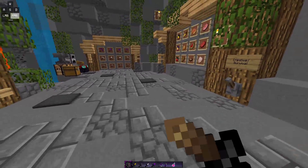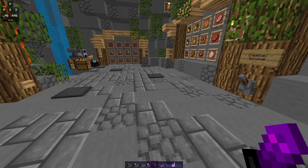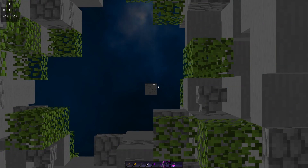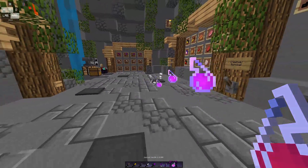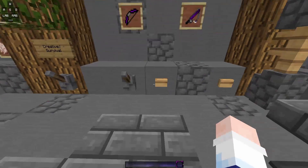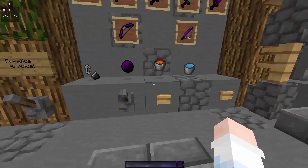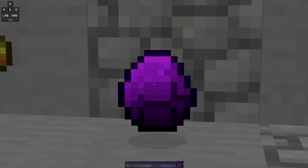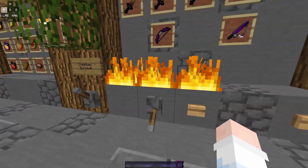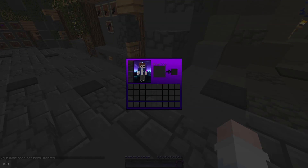Right here we have the swords. I actually like the sword — it's cool. My favorite color is purple, so I really recommend this texture pack. We have the utensils — pretty nice. We also have the diamonds — I love the diamonds, they're purple, it's perfect. The fire is pretty simple, nothing too crazy.